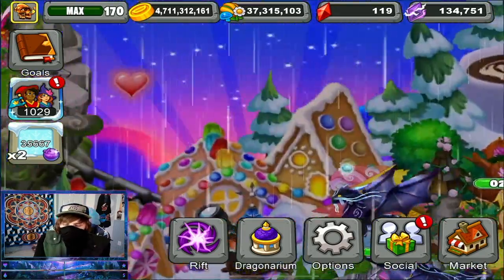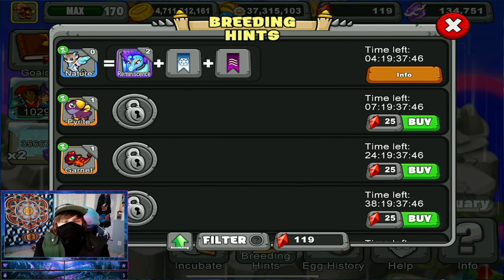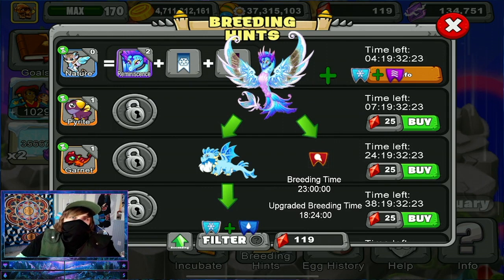To get started, what we will need is the Reminiscence Dragon with either a Cold and Air Trait combination dragon, or just the Air Trait since the Reminiscence Dragon already has the Cold Trait. If you don't have the Reminiscence Dragon, here is the breeding chart: breed the Icy Torrent Dragon with any ornamental trait dragon. If you don't have the Icy Torrent Dragon, breed any two dragons with the combinations of Cold and Water Traits. The breeding time is 23 hours in a regular breeding cave and 18 hours and 24 minutes in an upgraded breeding cave.